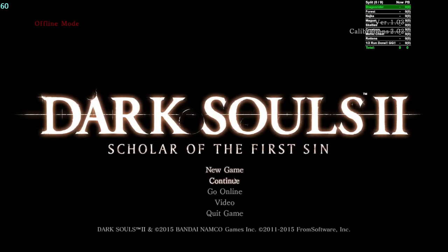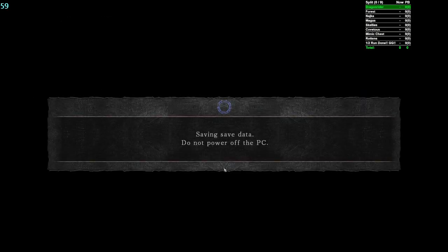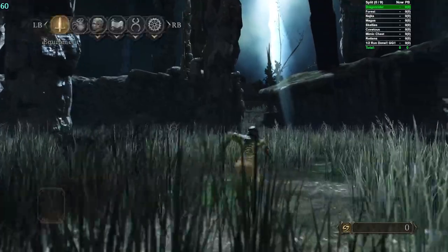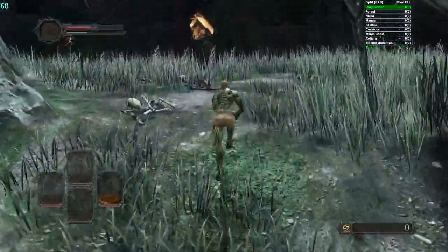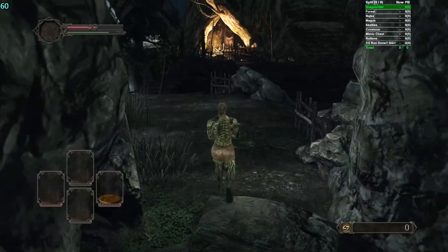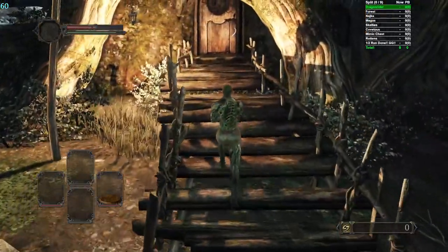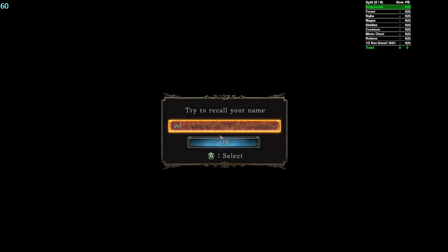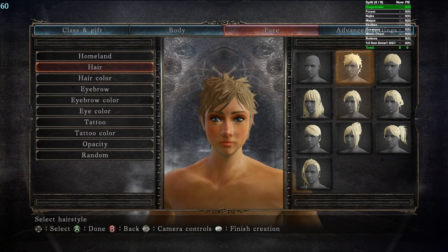I practiced Earthen Peak so I could develop a strat for one particular guy — finally found one, which is going to help for S1 all bosses. This route still requires you to pick Ascetic at the beginning, because we're going to get the starting gift Ascetic, the one from Magus, and buy one from an NPC after Skeleton Lords. After Skeleton Lords we need to grab the work hook for the rapier and the bow.